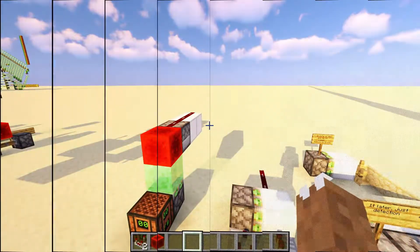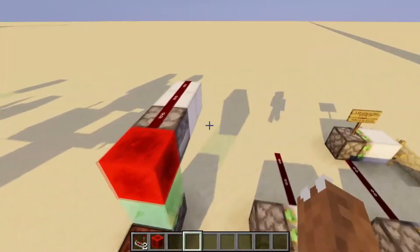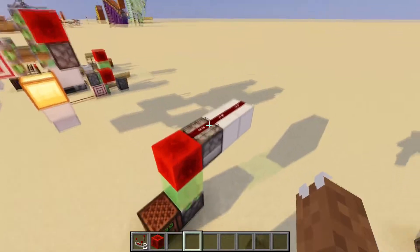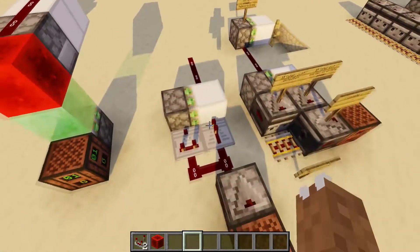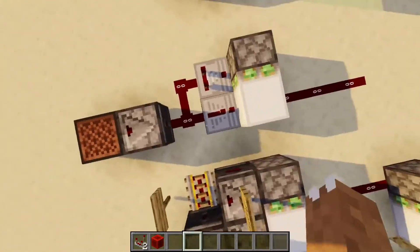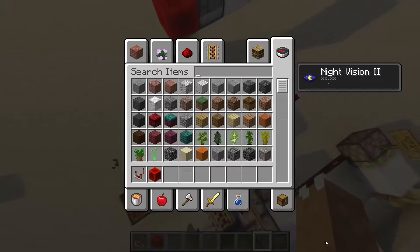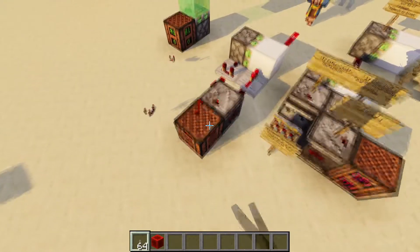The next thing we can use to create instant redstone is pulses under one tick long — we call this zero-ticking. A BUD can actually create a zero-tick pulse, as you'll see — that's shorter than a tick. Over here is the standard design; it uses comparators and repeaters, which have different update orders. As you see, it does not work with just an observer — it goes straight through.